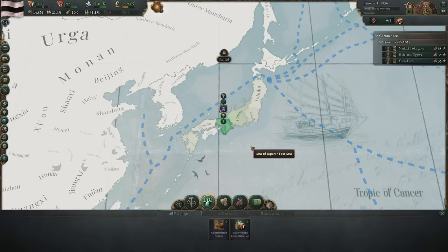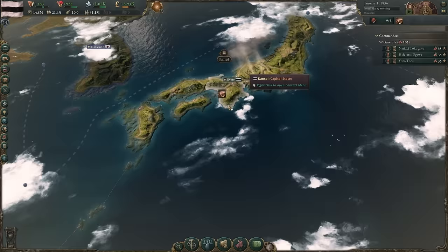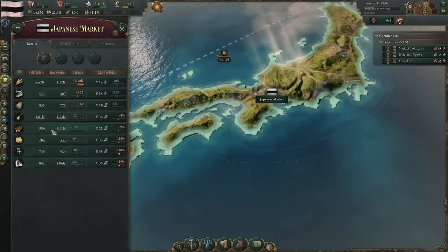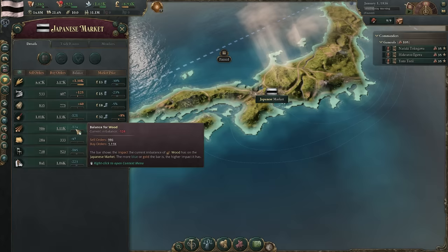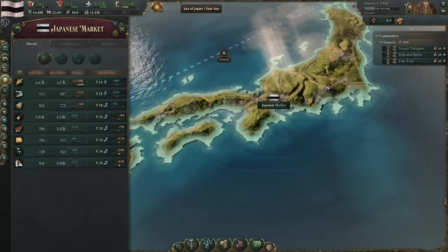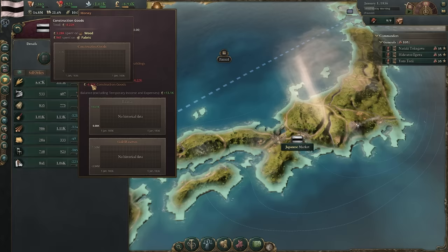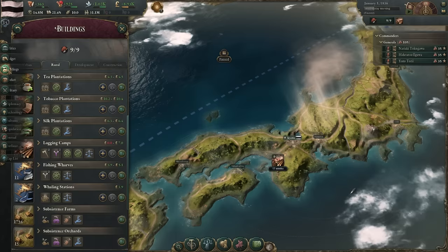I really hope you guys follow that because this game is big and complicated but so much fun when you understand it. So what does that have to do with colonization? I want to build lumber mills to increase the total amount of wood available in my country. Right now there's a deficit — sell orders for wood total about 986 while buy orders total 1,100, meaning wood is 10% more expensive than it should be. Since I'm a consumer of wood, I'm spending 3.2k on wood at 9% more than I should be.